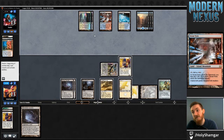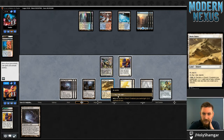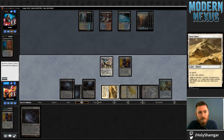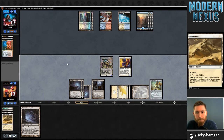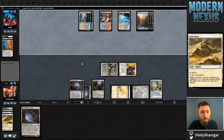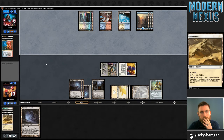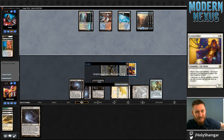Not going to hit this Colonnade even though they could find a second red source and kill my Arbiter — I'm not terribly concerned about that if I have nothing to do. It's probably best for me to sacrifice Shefet Dunes to itself. Didn't have to play super tight with Arbiter — we were still able to get there. That's very fortunate.